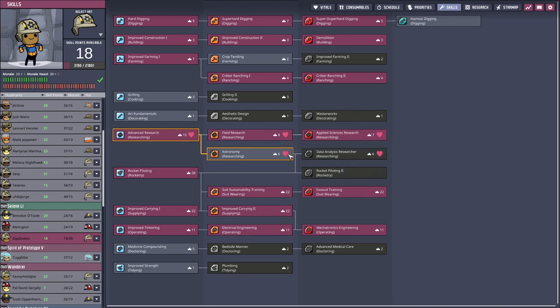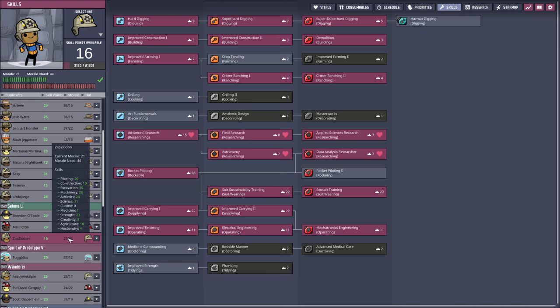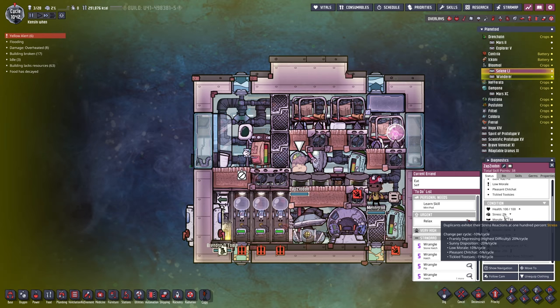Astronomy — actually, they can go grab all these science ones while they're here as well. So now the question is: will they go insane because of all of this? They're at morale needs of 44 and current morale of 21, and my hope is that they don't go and stress themselves to death.